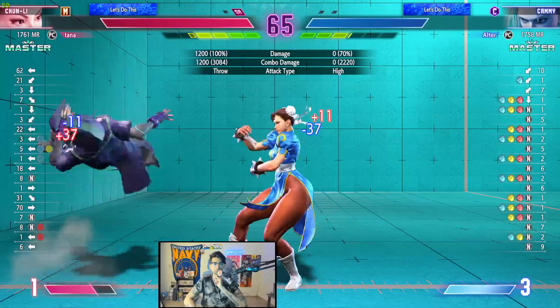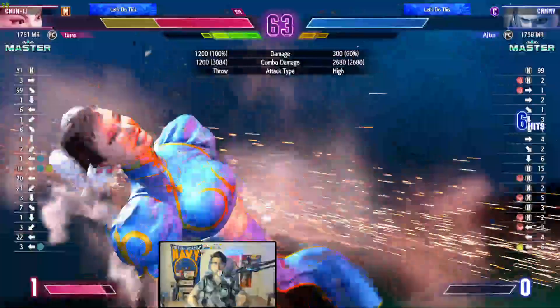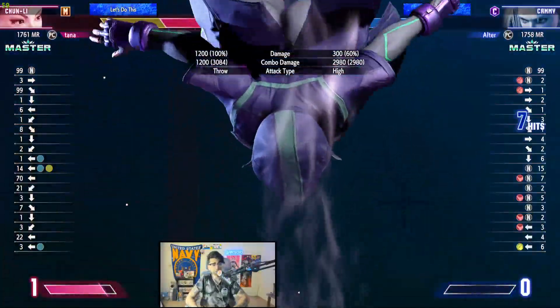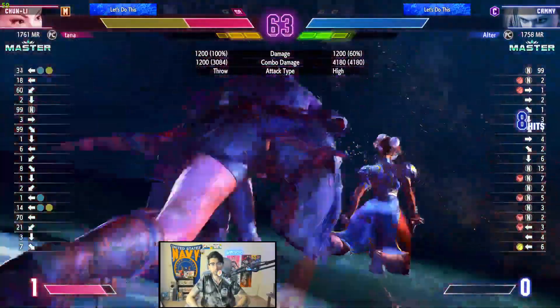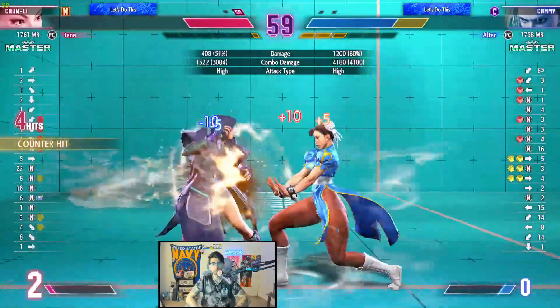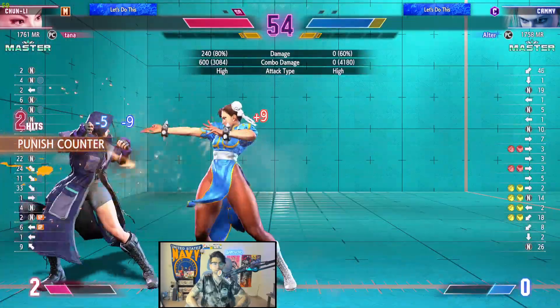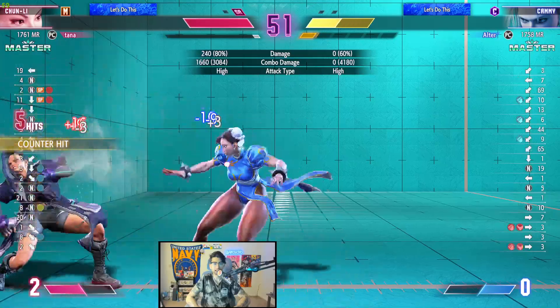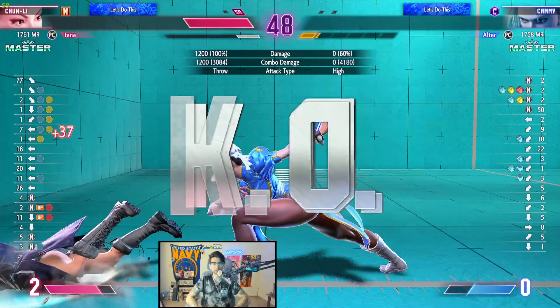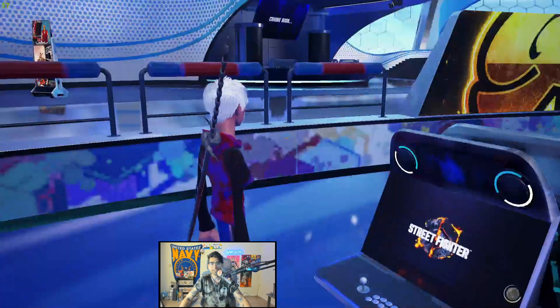Nice - goes for the throw, tries to go for another throw. Welcome to Street Fighter 6: I could apply pressure but how about I just go for another throw? Crouching medium kick - it's such a button. You're dead - no you're not. He could have used level two to kill but he went for a throw instead. He loves his throws. If you're playing Chun-Li on modern, tick throw the man - crouching medium kick into throw, that's all you gotta do.